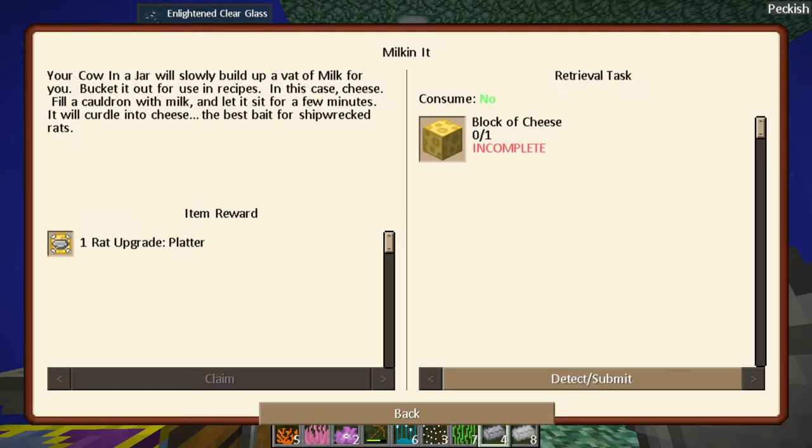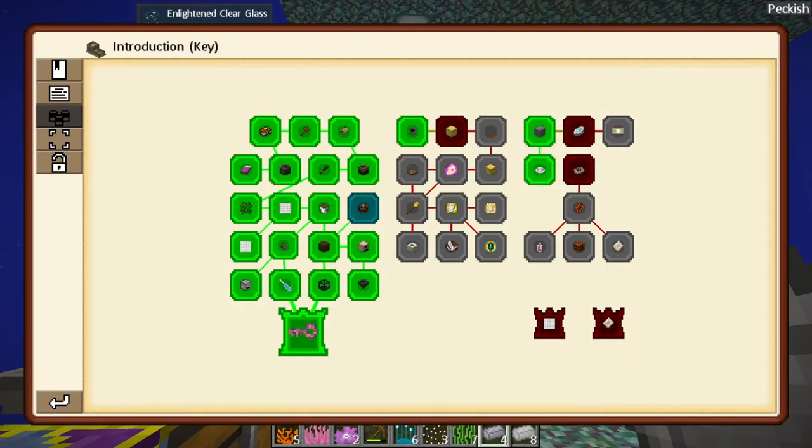We can claim the cauldron reward - we get a cow in a jar and a bucket. We have milking it - a block of cheese! I think this might be the beginning of getting rats and taming them, so we'll start that in a later episode.